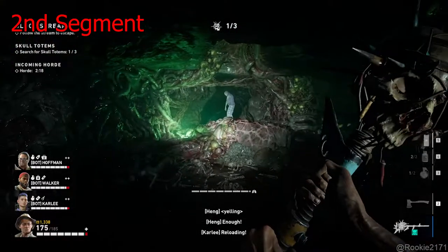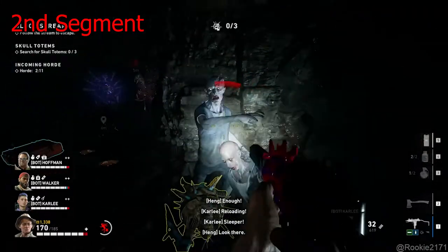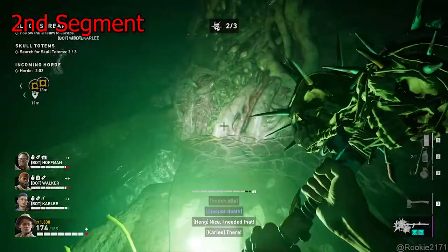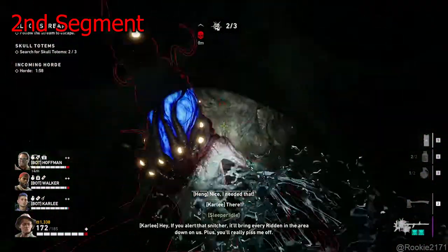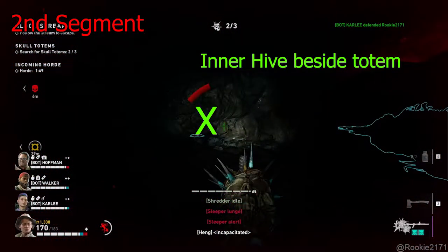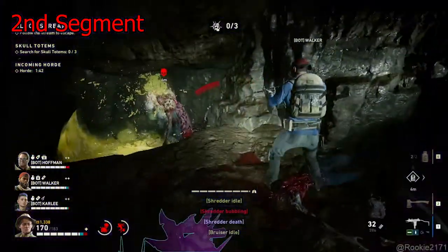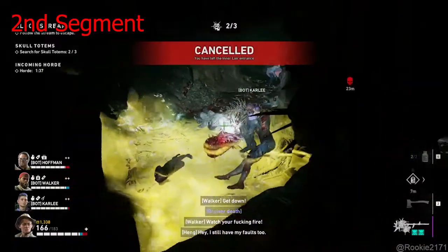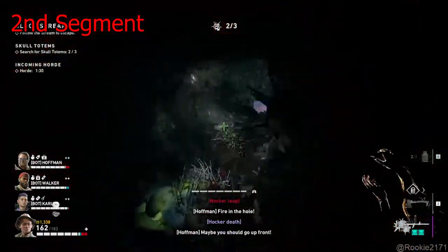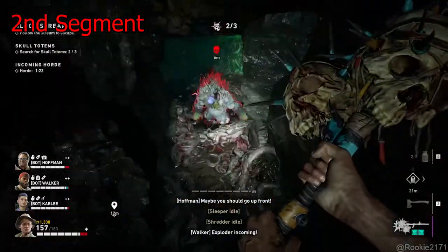Go to the left first and explore up. Sometimes there will be a totem here — this is the easiest totem for the second platform. If not, keep moving, jump over this hole, and go to the web popping right there. There will be a high fear sometimes. Sometimes the totem can spawn here too, just where the inner hive is right ahead. If not, it could be right here — side by side each other. Open the web popping here and fall down. That will be the second totem.